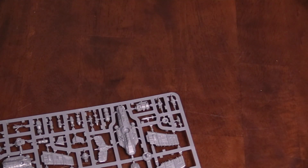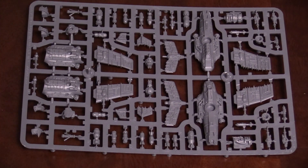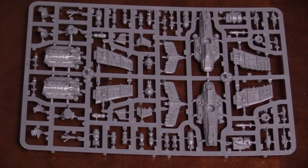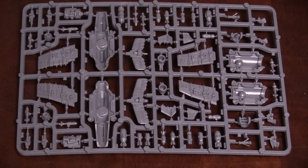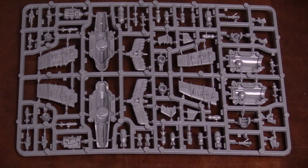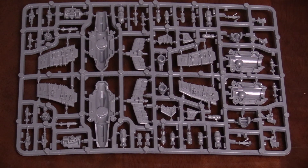Next up, I believe this is the Ork fighter bomber. Take a closer look at this sprue — it's just super detailed, more so I would say than the Imperial version, but that's because these look like Ork fighter bombers. They look like they're scrapped together, plates have been welded on and things like that. There's just a lot going on with these miniatures. I can't wait to see these guys put together. You even have the base for the different missiles and bombs you can glue in there. It honestly seems like it's the same as the Forge World option, only in plastic and smaller.